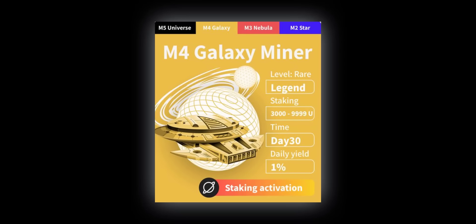The third plan is the Gold Mining Machine, which requires a minimum of $3,000 and a maximum of $9,999 worth of CAD tokens. The lockup period is 30 days and this machine gives you a 1% daily yield on your staking.